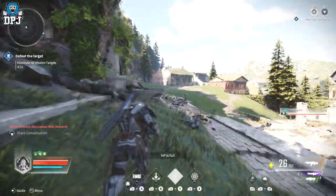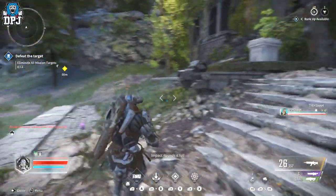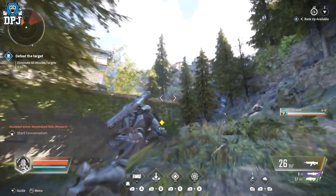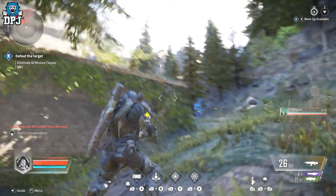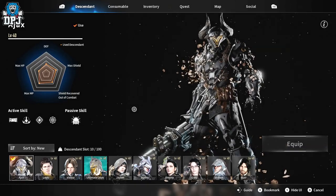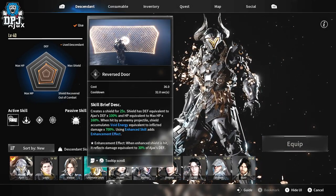Ax is the tank for sure — the Titan of The First Descendant, and in my opinion a low-budget one. I'm not saying he's a complete ripoff, but titans in Destiny just don't do it for me. Their playstyle just isn't right for me, but hey, this dude might be for you. So what's on offer here?